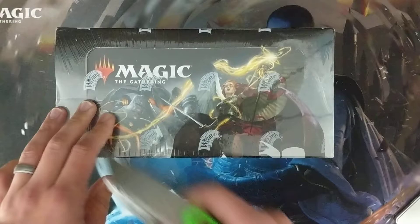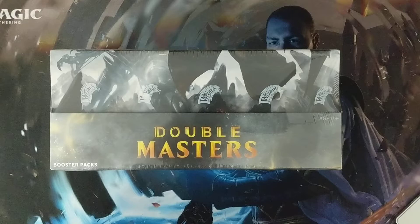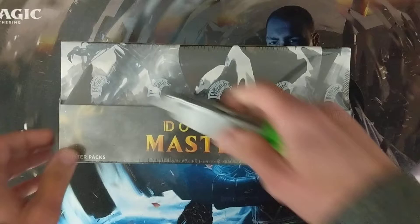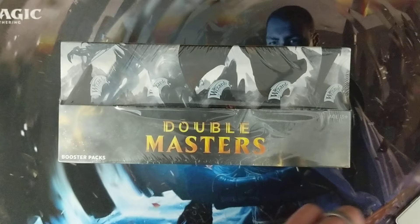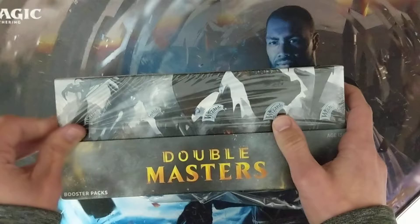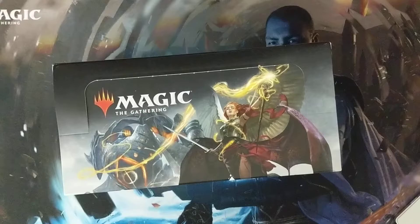Alright, what's going on? We've got a big one here today. We've got a box of Double Masters, so I'm really excited about it. The price on this has come down a little bit, so I'm going to crack this one open. I'll roll pretty quickly through the commons, a little less quickly through the uncommons, and of course kind of savor the rares and everything like that. I've opened one box of this stuff, a few of the three draft packs, so very much looking forward to this. Let's see what we can get.